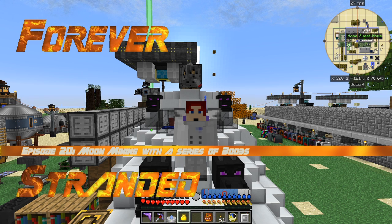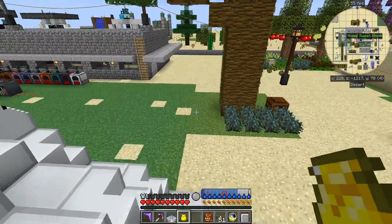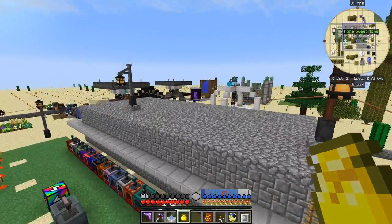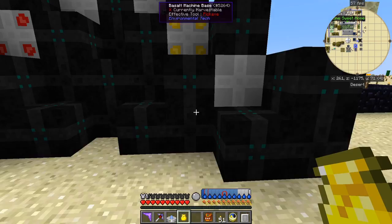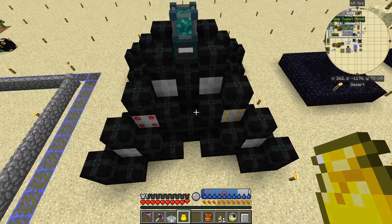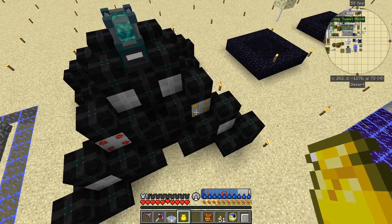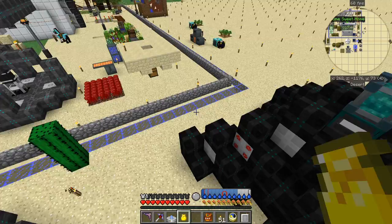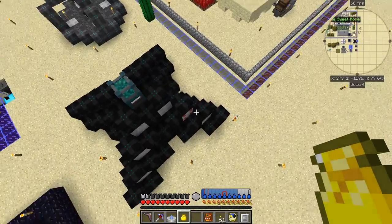Hello everybody and welcome once again to Forever Stranded. This time I'm going to do some mining on the moon, but first I want to have a quick look at a few things. I've got Regen from the nano bot and also Saturation. I was trying to build this starting at tier one and I didn't think saturation was working, so I built a tier two and it still didn't appear to be working. Now I've built a tier three and it is working, so you need at least tier three to get saturation to work.